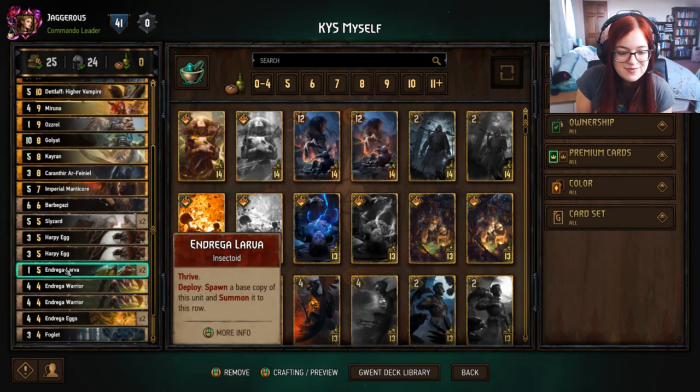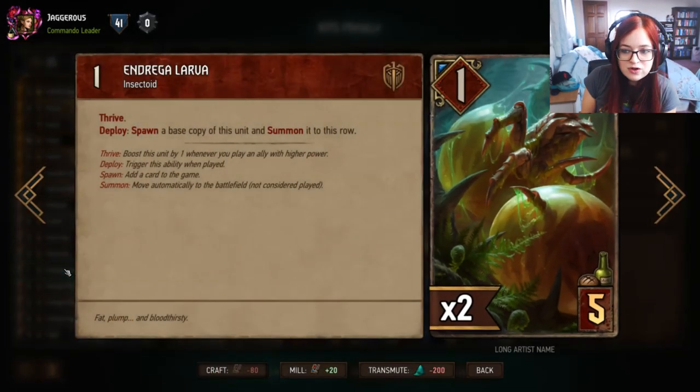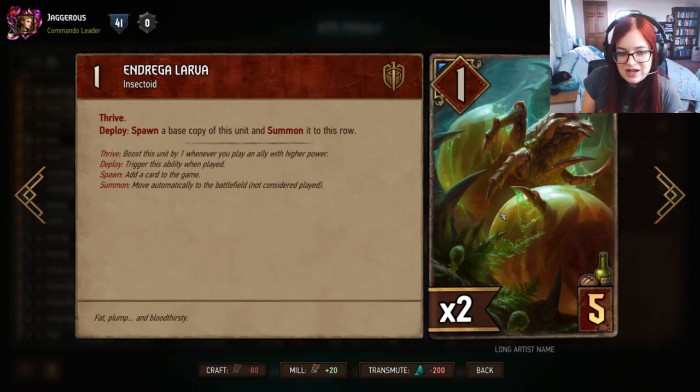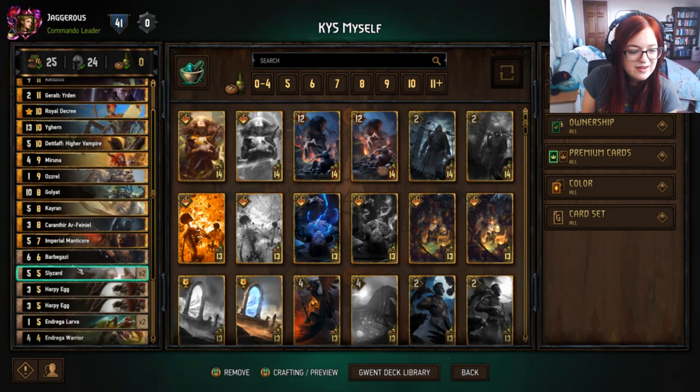We've got a couple of Andrega Larva, which are basically like Neckers but with armor. They have Thrive, so when you play a unit worth more points than them they gain strength. When you play one, a second one spawns next to it — it's one strength with two armor, a little bit tricky to remove, and it can lead to a lot of value.